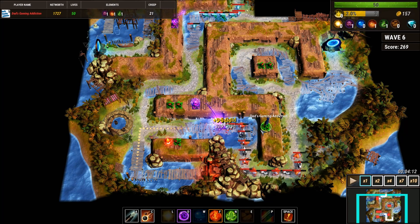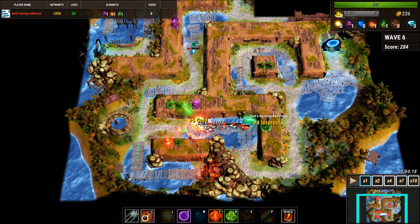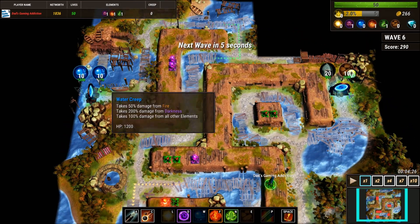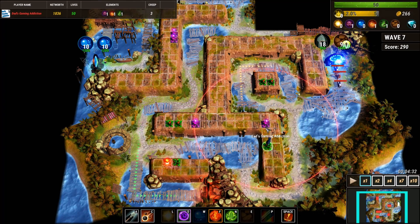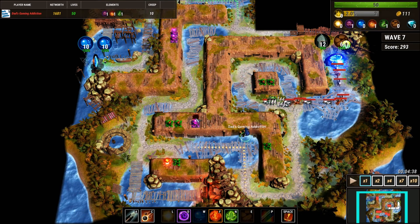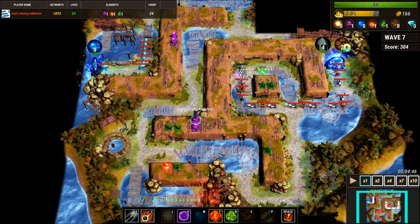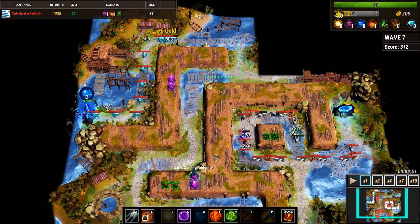There's two modes in this game: campaign and survival. Survival was the original mode — survive for as long as you can. In that mode, here comes wave one — pick one element to start with, that's what you get. You get to build towers from that element. Then once you've passed so many waves, you get one mana point which you can then unlock a new element. Say maybe you chose darkness for your first tower element and you've been building darkness towers, then after so many waves you can pick another element — maybe light, or fire, or nature.